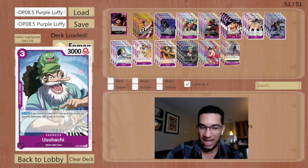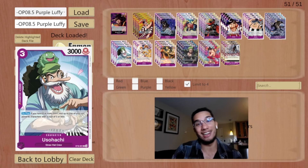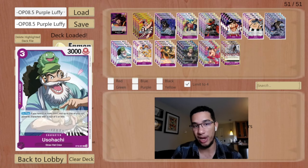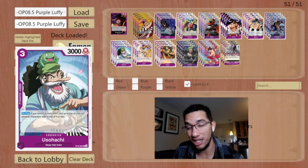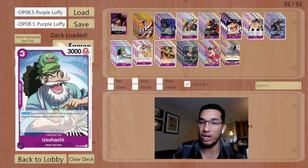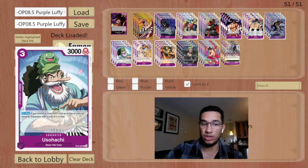Starting with Usopp — this card is super crazy. When you have eight or more don, you can rest one of your opponent's five-cost or less characters, which means this card lets you rest pretty much every blocker in the game. Unless you're going against someone playing Sanji, you can rest Sabo, rest Rekka. This ends up being really good as a finisher, especially against Black-Yellow Luffy when they go to zero life thinking Sabo will save them.